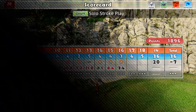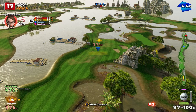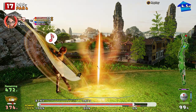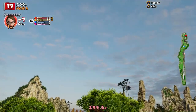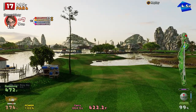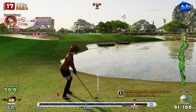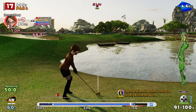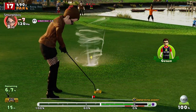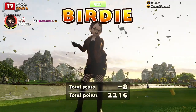Hole seventeen, a par four. Downwind and downhill — let the big dog out. Get more carry from the tailwind. Nice shot — I need to carry that water. Just — just made it. Just on the fairway. Fifty yards to go, uphill, bit of a tailwind. I'd rather be long than short here. Could this be a birdie? I'll have a birdie, pal! Nice birdie — that gets us to eight under. So we've got a shot at nine under down the last.